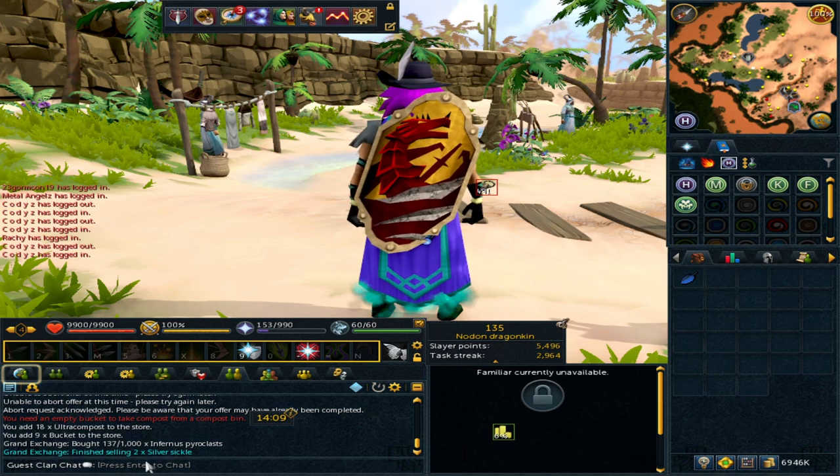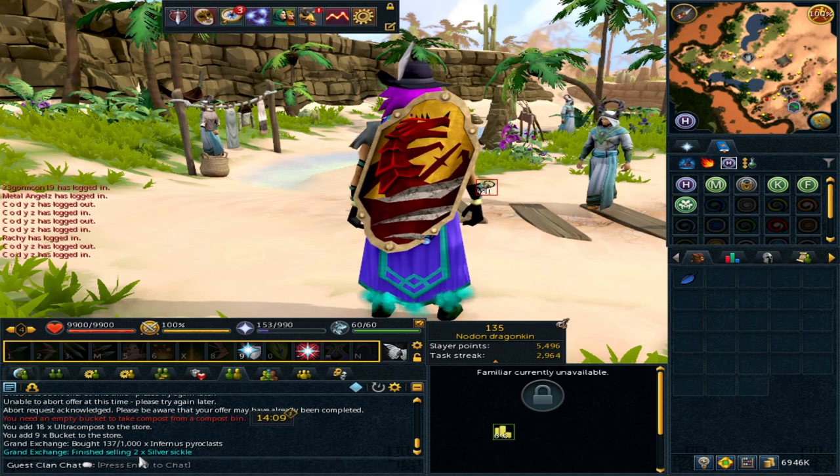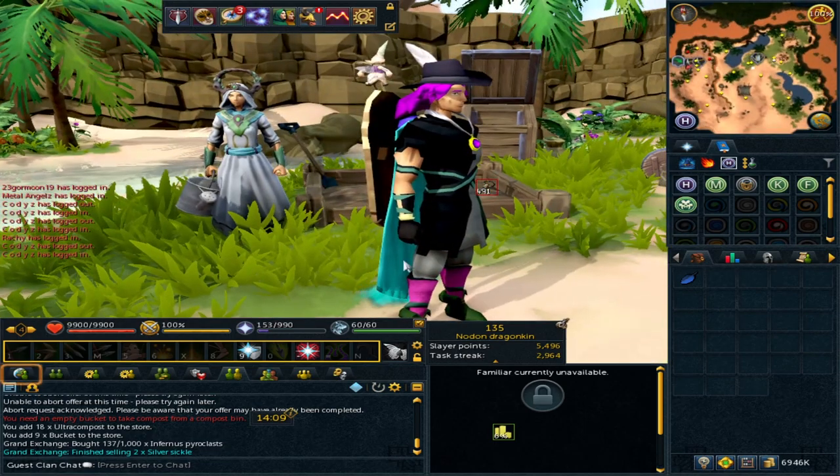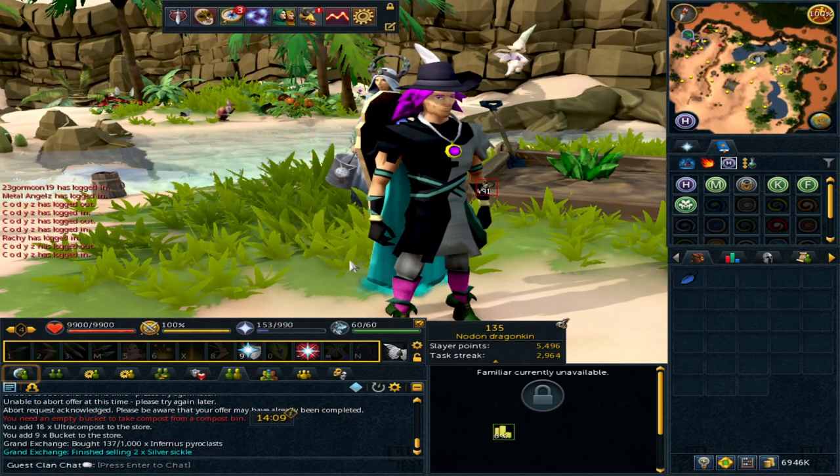The Infernal Pyroclasts are something I would do whenever available — it's just free money especially on low-level accounts. It does take a little while to sell but it will always buy eventually. I hope you guys have enjoyed these three little money making methods. If you've got any more suggestions please leave them in the comments, and if you enjoyed this video please like and subscribe. I'll see you guys in the next video very soon.